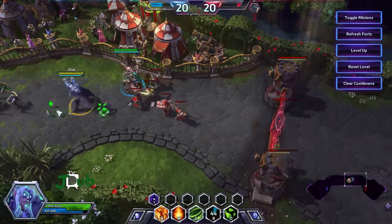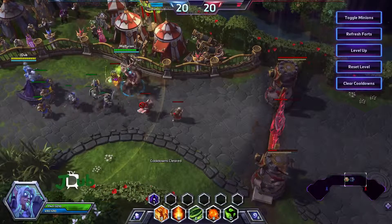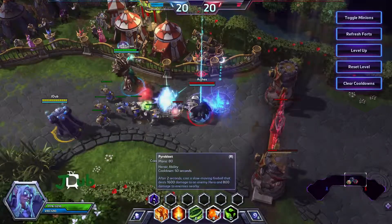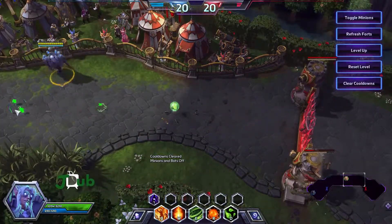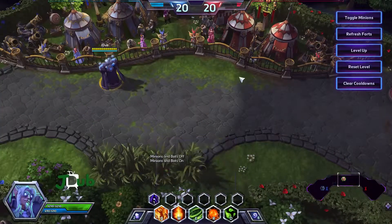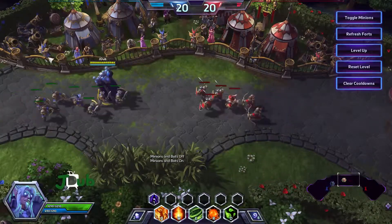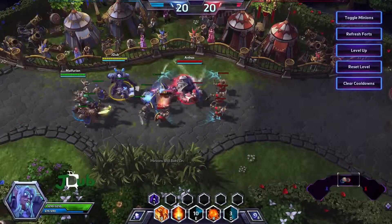Okay, so I think I actually have to target a hero with Pyroblast. Reset, clear cooldowns. So it has to actually target enemy heroes. Let's toggle minions again — I'm going to have to try this so I can hit multiple enemies. I'm just killing things too fast here. So we'll activate the Spheres and throw out the Gravity Well, and that's definitely three people.